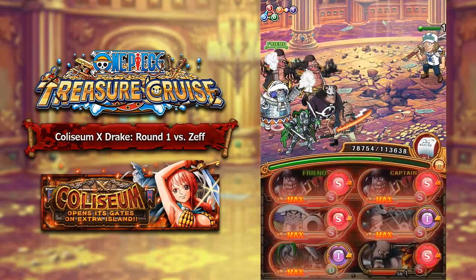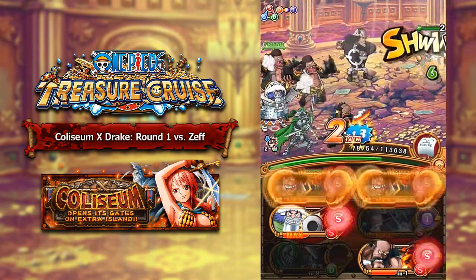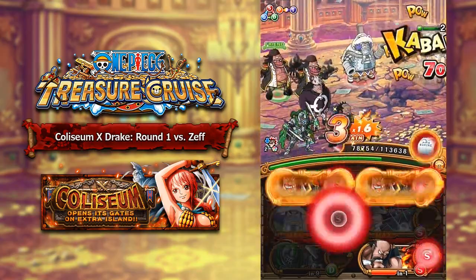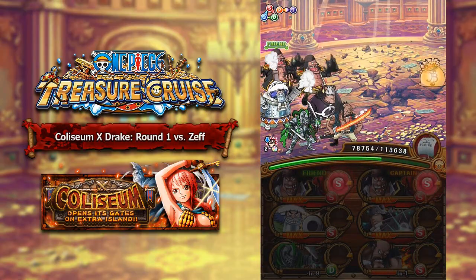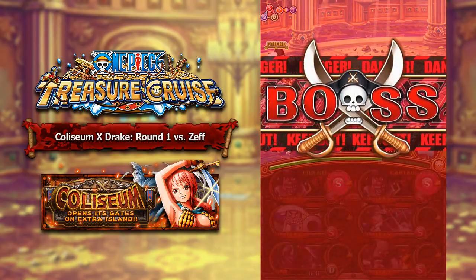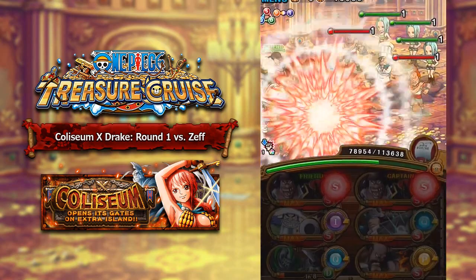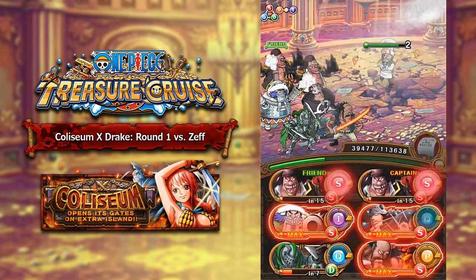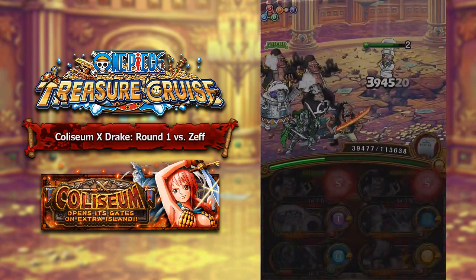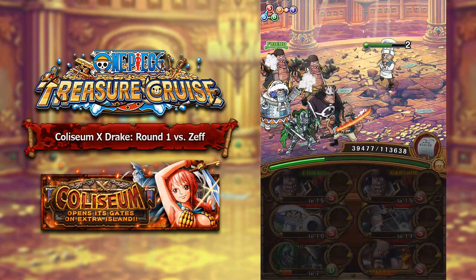For the first stage against Colosseum Drake, we are going to use a double Raid Blackbeard team against the first stage, which is going to be against Zeph. I am using the Dex Pirate Knight Zombie Knight character to lower our attack, because when we enter the next room, the preemptive attack of Zeph will go ahead and lower our crew's attack. So we do not want that to happen — that's why we do it in the turn prior. He will also halve our HP, so we use double Raid Boss Blackbeard to do a ton of damage to Zeph and kill off all the surrounding pirate characters.